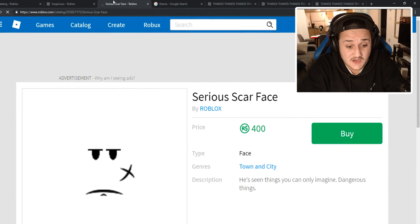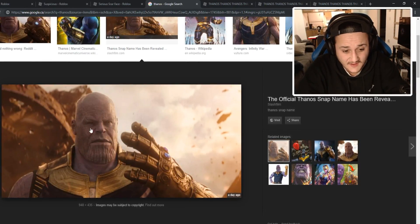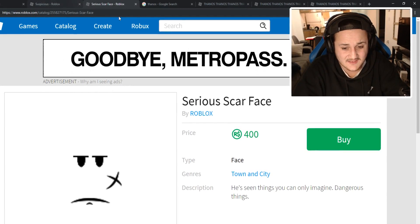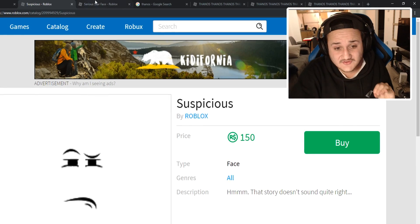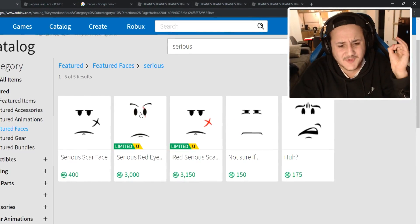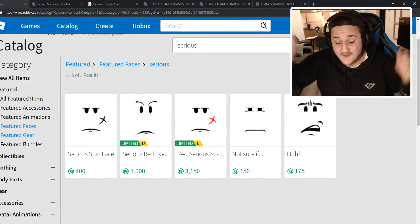The Serious Scar Face — guys, he does kind of have scars on his face. As you can see, these are definitely scars or just maybe of age. I kind of am liking the Serious Scar Face. Comment down below right now — suspicious or Serious Scar Face? I'm going to go with the Serious Scar Face right now, and it's 400 Robux. So we're spending the real bucks today, ladies and gentlemen. I think we're going to go with that face.